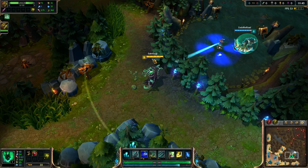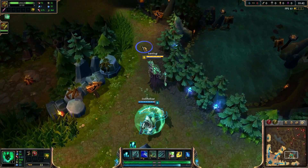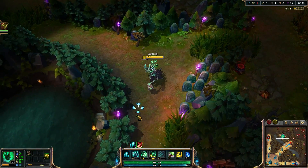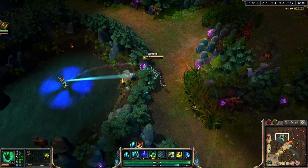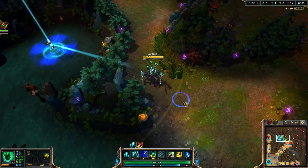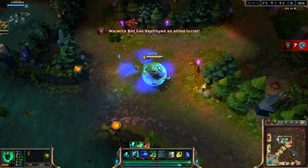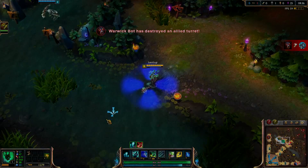The third teleport trick is an alteration of the second one, where you're able to actually walk away from the lantern, dragging it away, but this doesn't stop the teleport. However, it will remove the vision from the area being teleported to, because teleport doesn't grant vision itself.